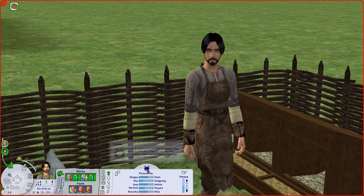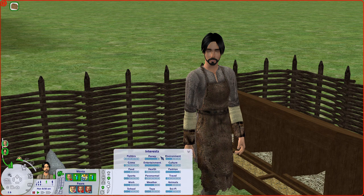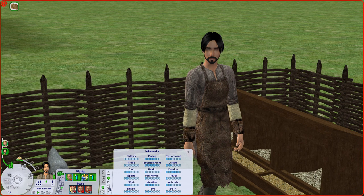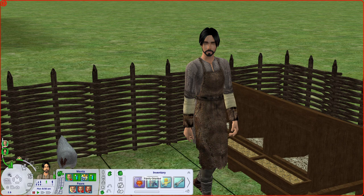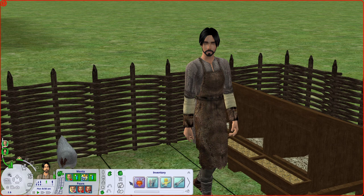His interests are money, entertainment, kind of weather, and fashion - which is interesting for a peasant. He likes makeup, he likes someone logical, and he dislikes fitness. His traits: he is a peasant of course, he is family oriented - his main aspiration is family. He is a party animal because his secondary aspiration is pleasure. He is handy - his one true hobby is tinkering. He rolled to be grumpy, that's his negative trait. And he is charismatic - that is his positive trait.